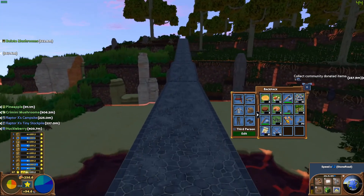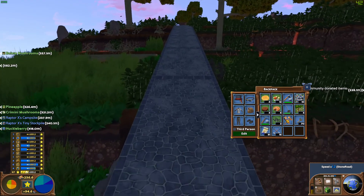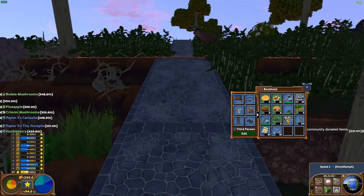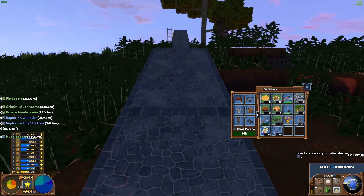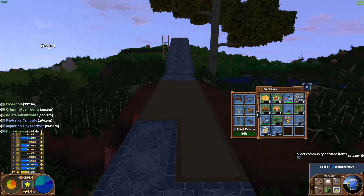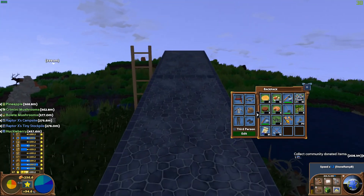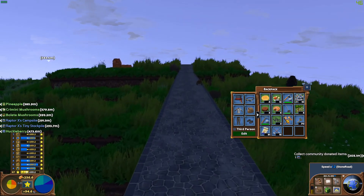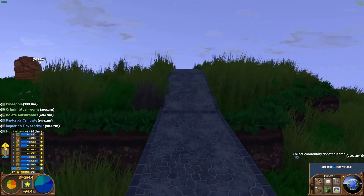We now have a nice stone road and a stone road bridge to move from one side of the map to the other, for much more efficient transport of iron bars and such back and forth.